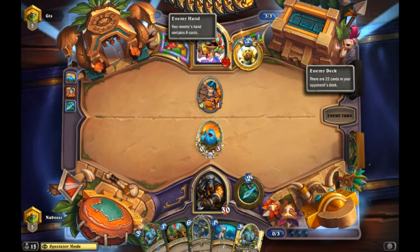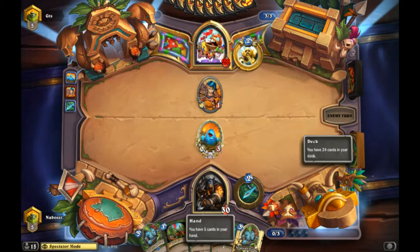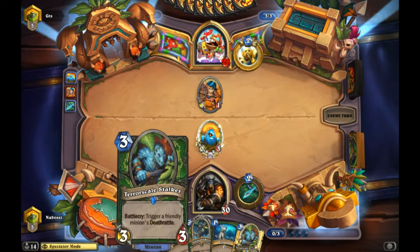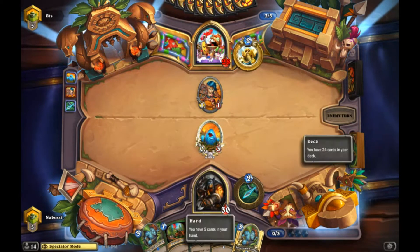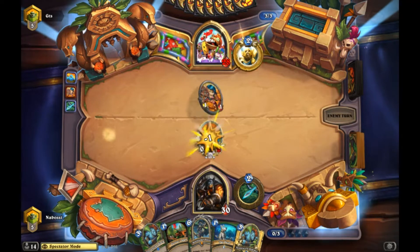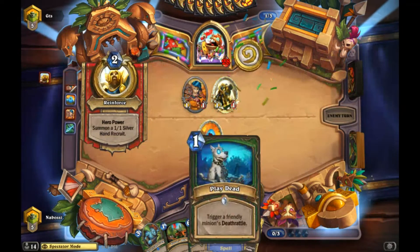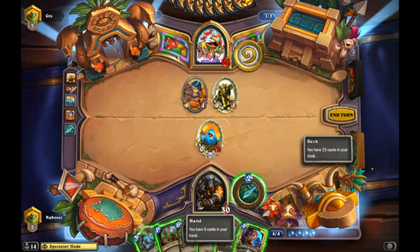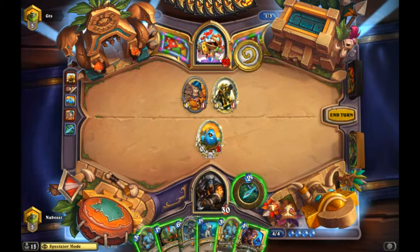Exodia Paladins are either the Holy Wrath version or they run both Holy Wrath with Shirvala and also the Uther Death Knight to go for both combos. We have to worry about taking 25 or taking 50 in one turn. We also have to worry about taking 25 in one turn from one Holy Wrath on Shirvala since Hunter doesn't have a lot of healing. But I think we just use the one-three-one and push the board.